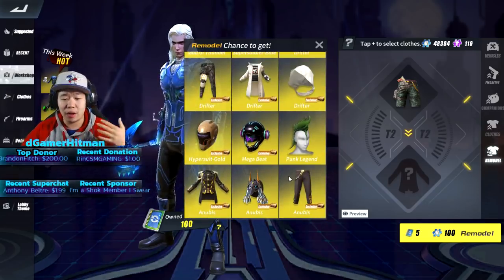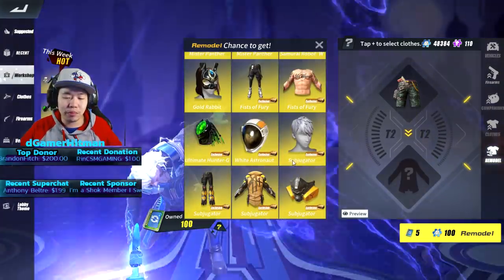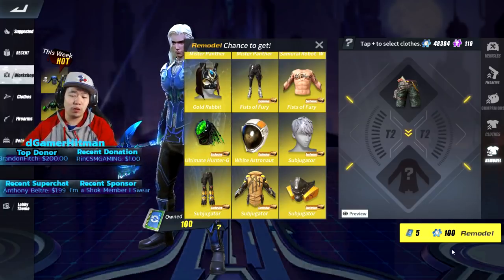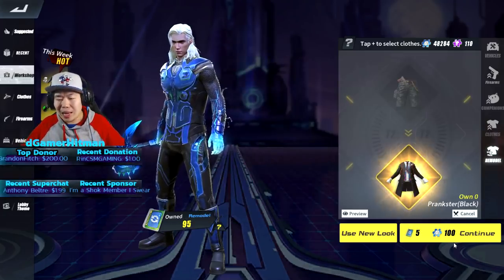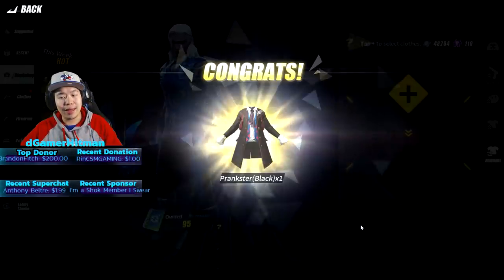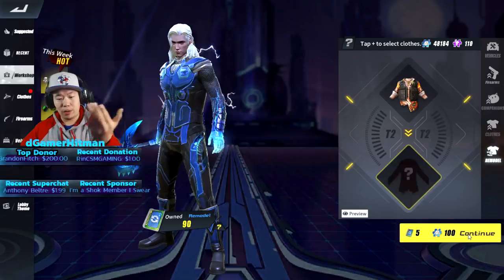I'm going to spend all my remodel tickets - I have 100 to show you guys you can get whatever you want. I really want the Project S although it doesn't have animation, but generally all of these will be really good. I'm also missing the Subjugator armor. Let's re-roll - the first one we get is the Prankster outfit. I'm going to keep it because I don't have a Prankster outfit, so that's really cool.